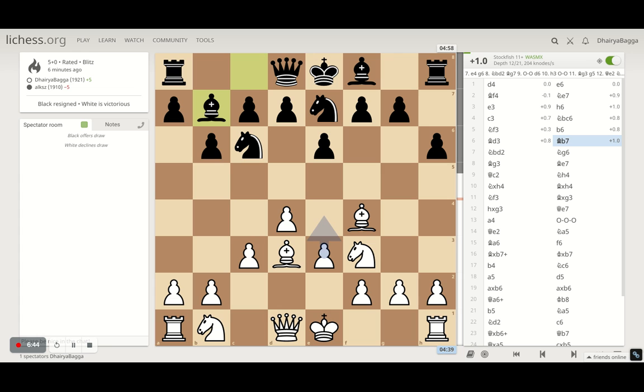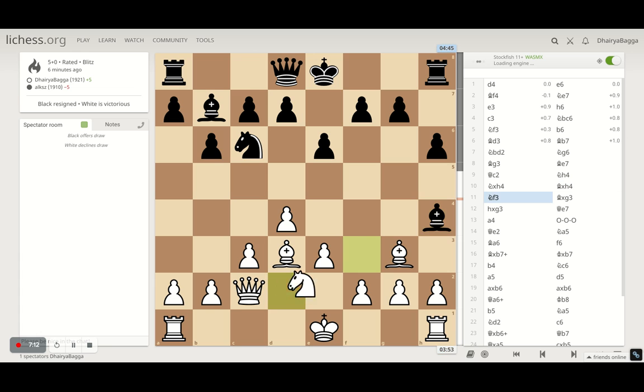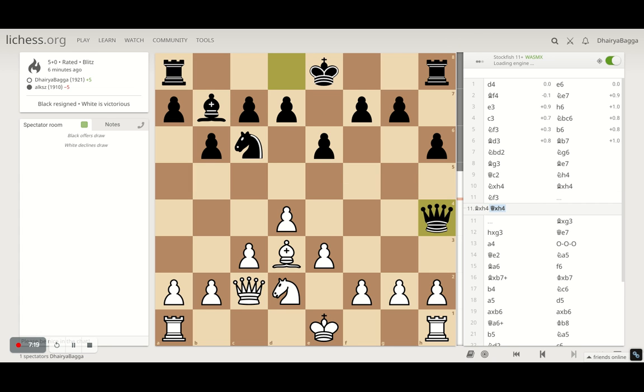Bishop comes to d3. If he fianchettoes his bishop to b7, I develop the other knight to d2. He attacks my bishop and I bring it back to g3. He tries to exchange stuff with d5. Bishop goes to e7. I play queen to c2, knight comes to h4, I take on the knight, he takes back with the bishop. I didn't take the bishop because his queen would come in and cause trouble. Also if I castle queenside I lose the pawn, and his bishop is eyeing a wonderful diagonal.